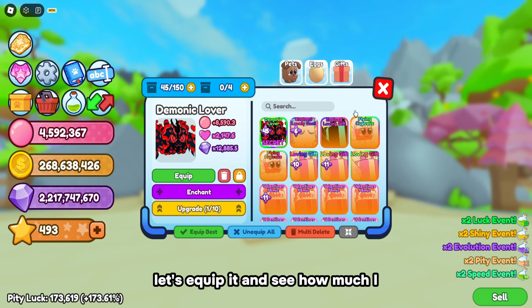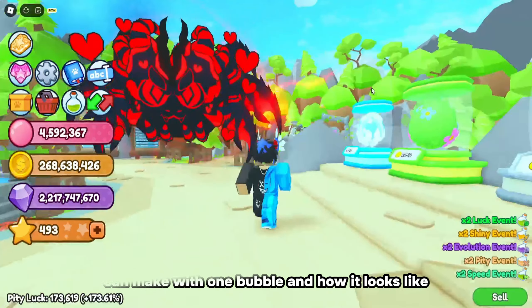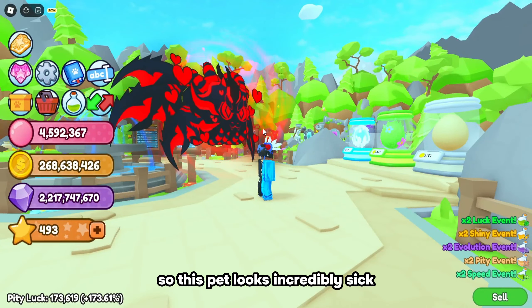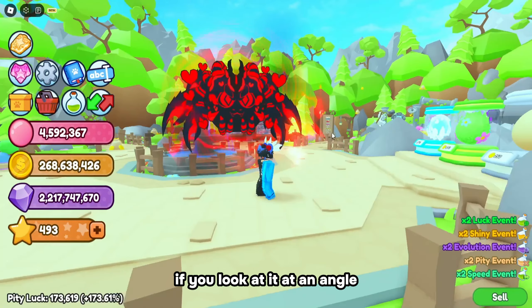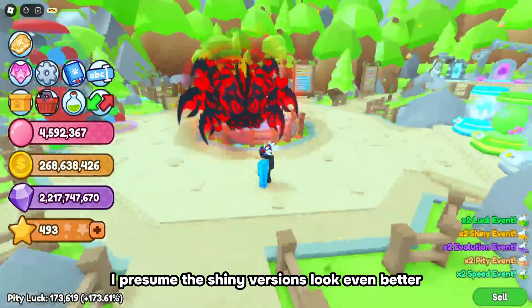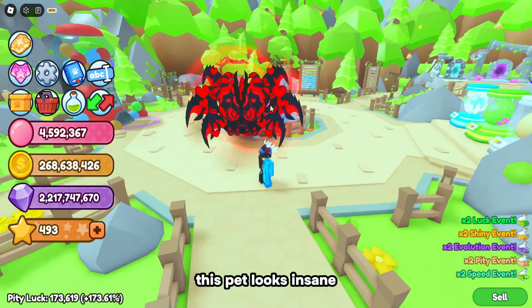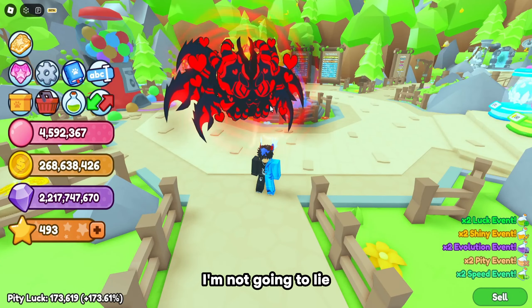Let's equip it and see how much I can make with one bubble and how it looks. This pet looks incredibly sick - if you look at it at an angle it looks crazy amazing. I presume the shiny versions look even better, and the rainbow and all that. This pet looks insane, I'm not going to lie.